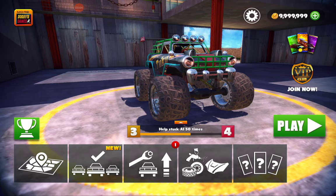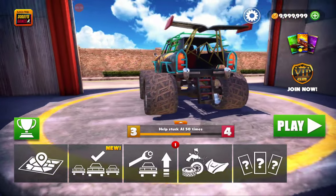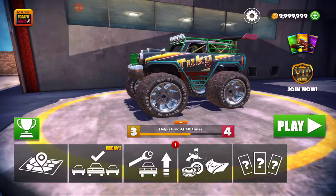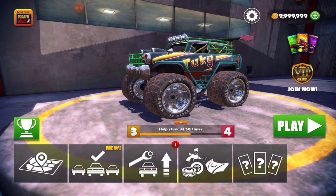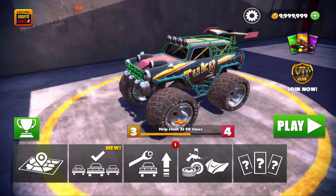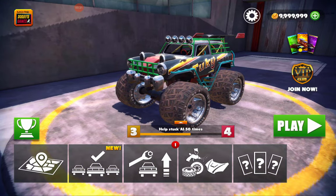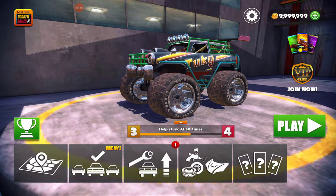As of version 1.5 of Dog Bite Games, there is a new feature I'd like to detail in this video: it's upranking your vehicle. Here I've got the Tookie and I'm going to uprank it from level three to level four. The task to complete is 'Help Stuck AI 50 times.' This task comes up with other vehicles and the number of times to help an AI vehicle may vary.